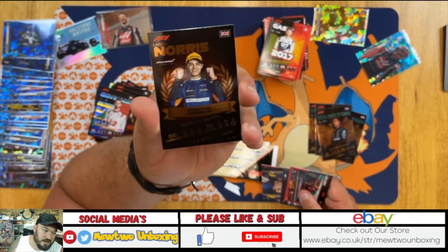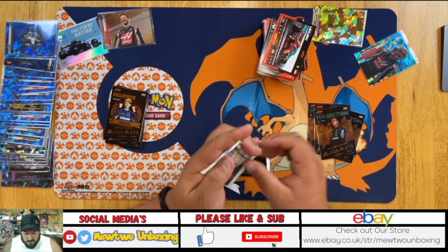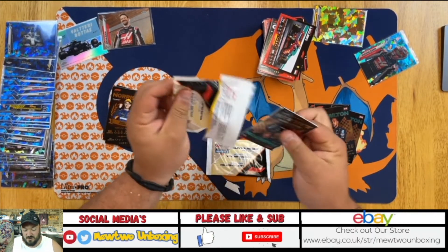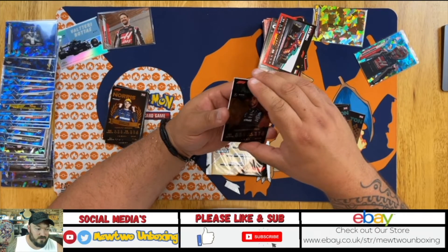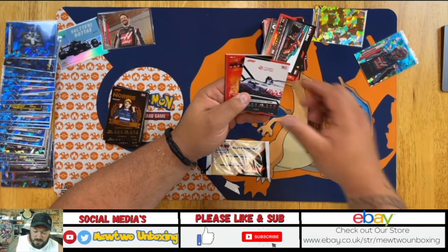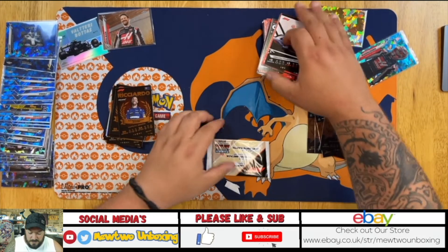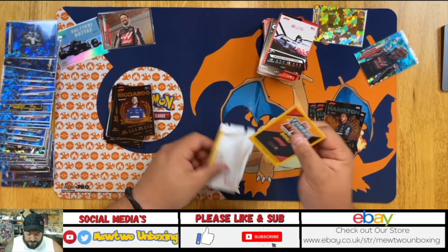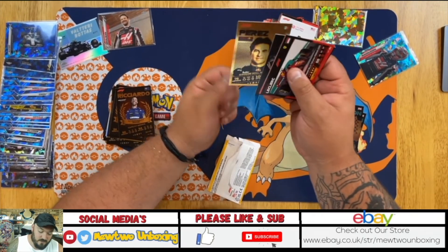That's probably the worst pack we've had this evening. A Lando Norris — whenever I put one of these on eBay they just go. He is one of the most popular cards on eBay, I must say. Down to the last two packs guys — please smash that like button. I hope you appreciate this content and if you keep smashing the like button it helps me know what content to record in the future. We have a Lewis Hamilton and a Daniel Ricciardo gold — not too bad. A Lewis Hamilton limited edition and a Perez gold card.